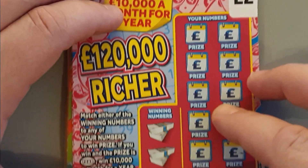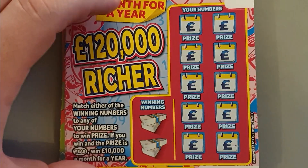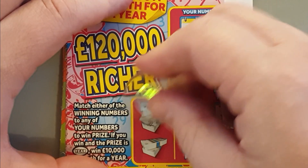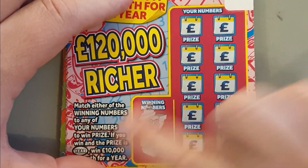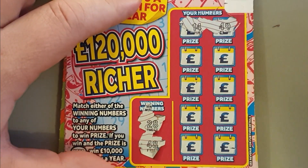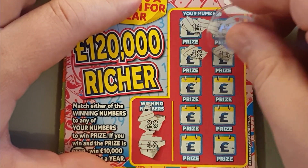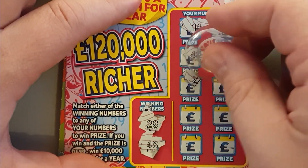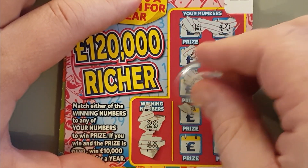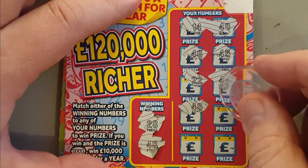Let's start with two of the newer ones — '£120k Richer.' I'd rather be £120k richer than £120k poorer, that's for sure. Right, here we go, looking for £28 and £48 on the first card. We've got £14, £49... we've got a match — £48! Could this be the card for the jackpot win? We've got another match — £48. So it's not the jackpot win, that is for sure.